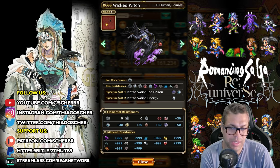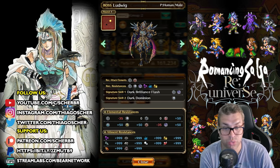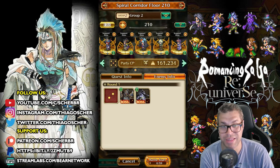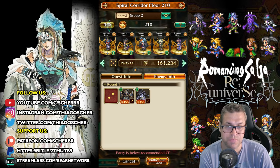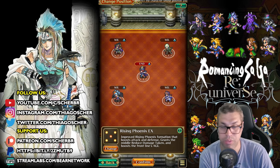Wicked Witch is only weak to Pierce — that's a problem since my main damage dealers don't do Pierce damage. Ludwig is weak to Slash and Sun, and I also don't use those elements with my best nuker, that would be Leon. But Leon doesn't care about weakness — he's just really, really strong if you have both his last styles. Let's talk about the formation and strategy. I am using Rising Phoenix EX, because it buffs your Will, and it's needed.